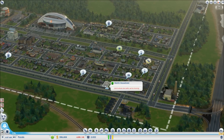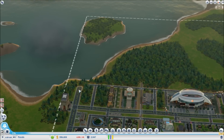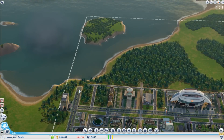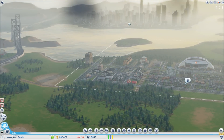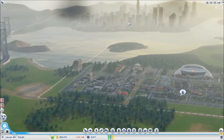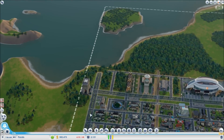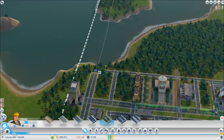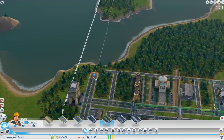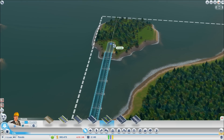You guys suggested that we should pop down the Eiffel Tower, and I can't really afford it at this point — I've sent some money from Caribbean, I think. Until we wait for the money to arrive, we're gonna prepare the area for the Eiffel Tower. You guys suggested building on the little island here, and that's what I'm gonna do.